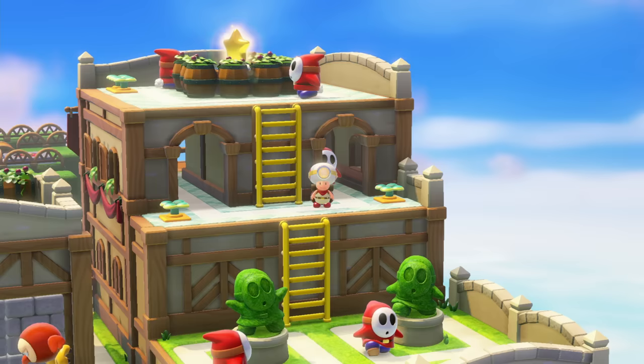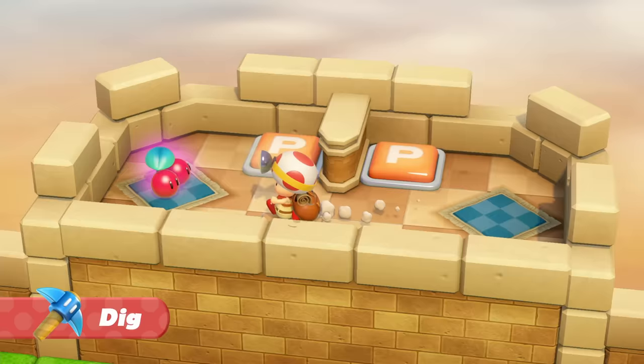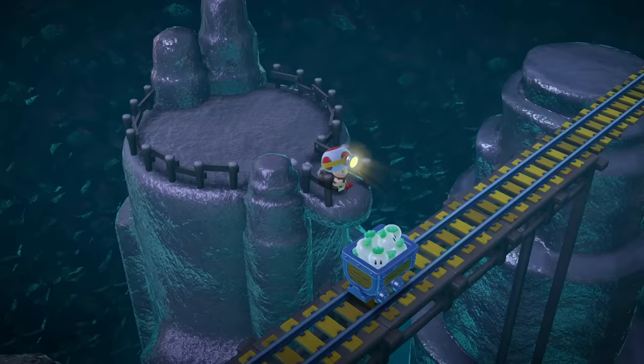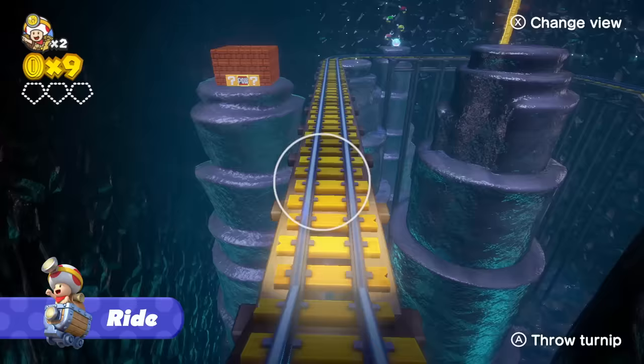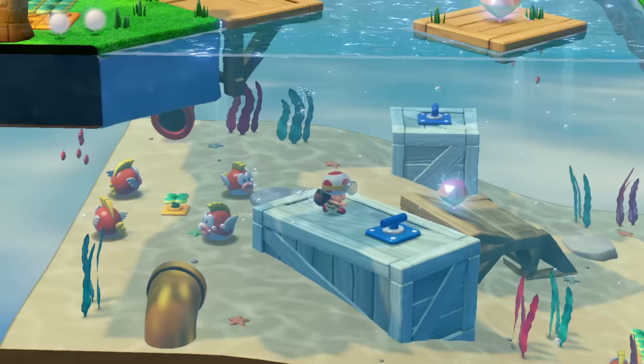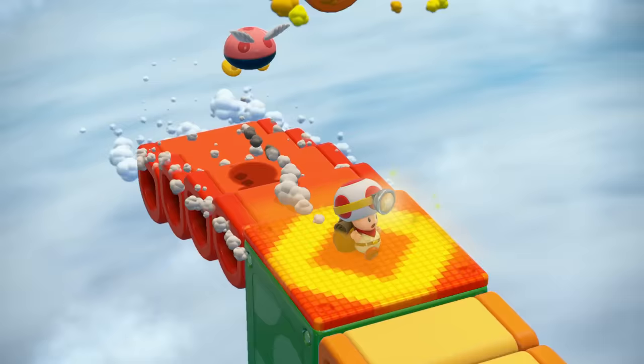But never fear. Captain Toad is pretty resourceful. He'll toss turnips to take down enemies, cut open a path using a super pickaxe, split himself in two with a double cherry, and even race down tracks in a mine cart. Feel free to brave the odds and do whatever it takes, all in the name of treasure.